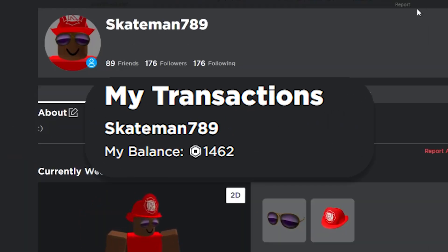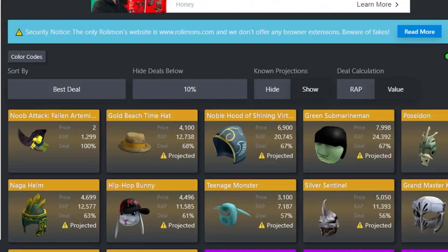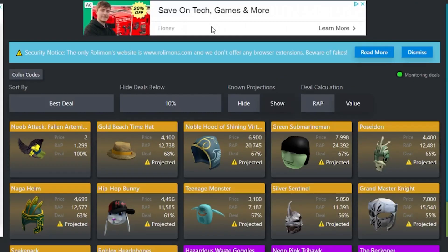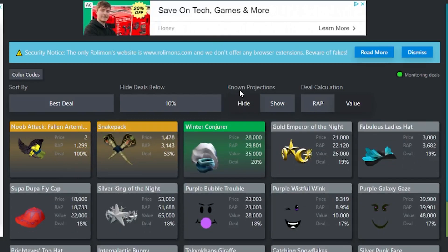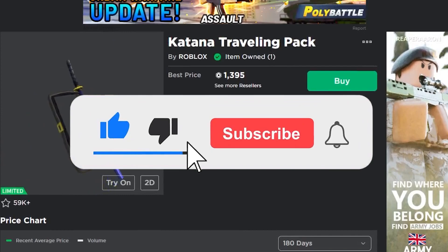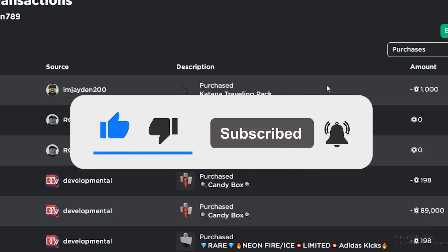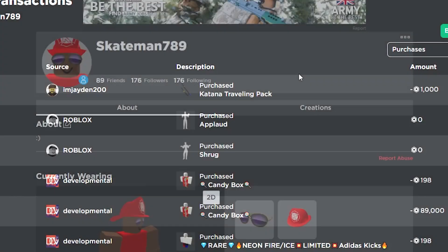As you can see I have 1,462 Robux, which is exactly how much I got in that 0 to 1,000 challenge. I'm going to start off by trying to get deals on Rolymons — I hope I can get a projected, but if I can't I'll just get a regular item. I actually missed the clip but I was able to get this Katana Traveling Pack for 1,000 Robux — you can see I bought it right here. That was a pretty good deal and I still have 462 Robux left that I can trade with, so I think this series should start out pretty well.